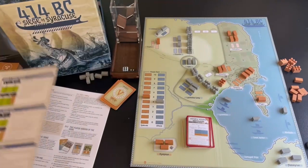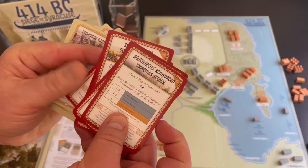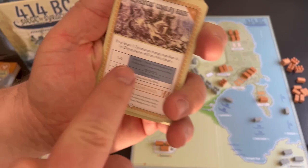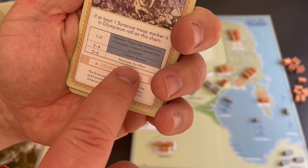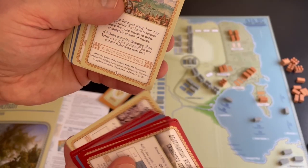The counter-order deck is very interesting. The red cards are phase-two cards — they feel harder and give worse results to the Athenians. Events on these cards include things like a Syracuse troop marker at the Olympium where you roll and consult a table: on a one through four, Athenian morale drops one and they lose a troop; only on a five or six does nothing happen. There are also redeployment events that move enemy troops around the board, and events that can cancel your orders.